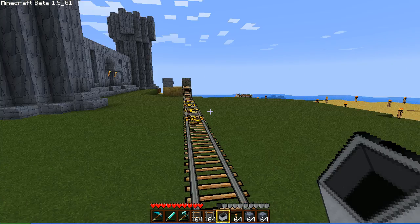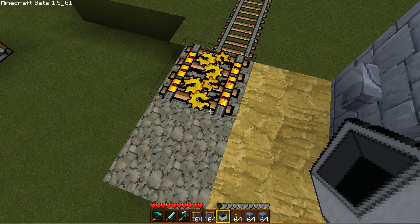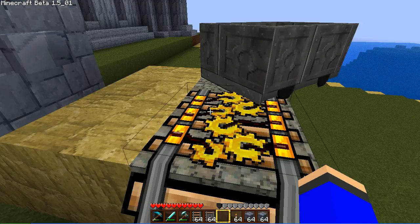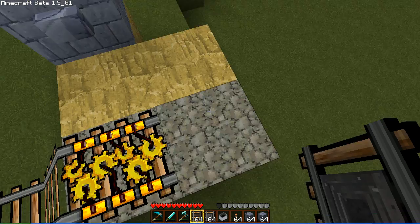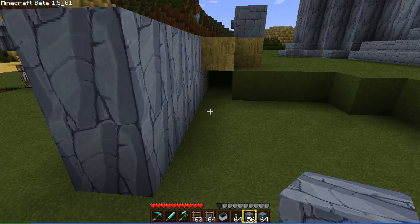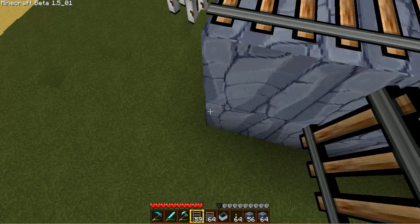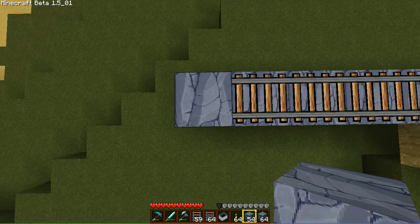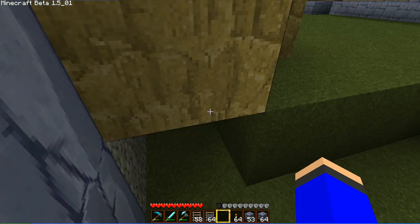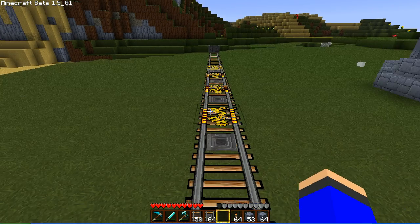You saw that? Because usually — and I'll show you what an unpowered powered rail does — it stops the cart totally, and no way will it move unless you're forcing it to. It stopped completely right on that rail, and I would have to push it. See? And that's what a powered rail does — it just pushes it forward.